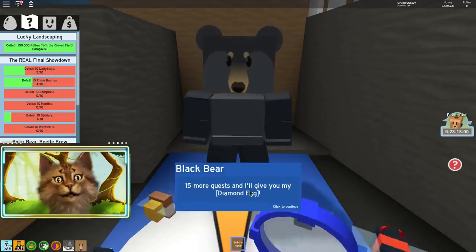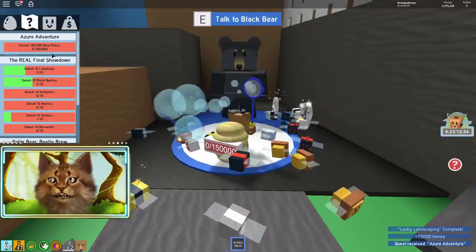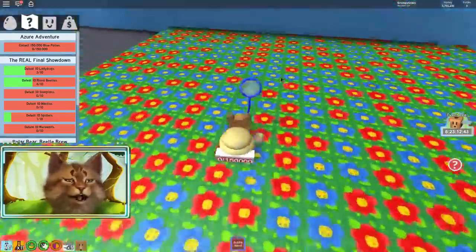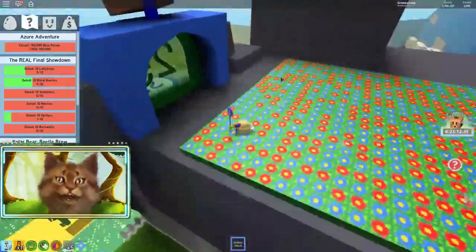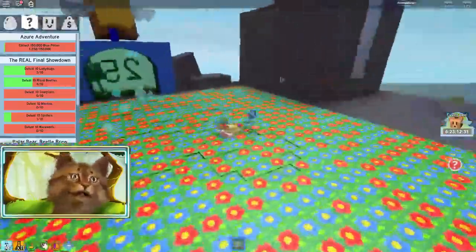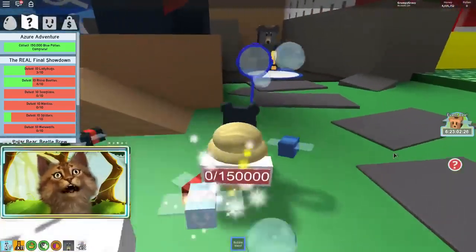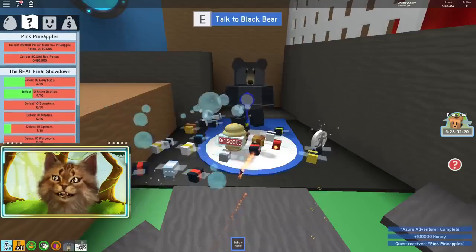Yes, we finished! Three more quests and I'll get a roll jelly, and 15 more for the diamond egg. The next quest is collect 150 blue pollen. I know the best place for blue pollen - it's up here. This has to be the best spot. It's going to be kind of hard to only get blue pollen. Maybe if we go to the blue flower field it would be better - but this place is pretty good too. We got 150,000 blue pollen! Only 14 more quests.